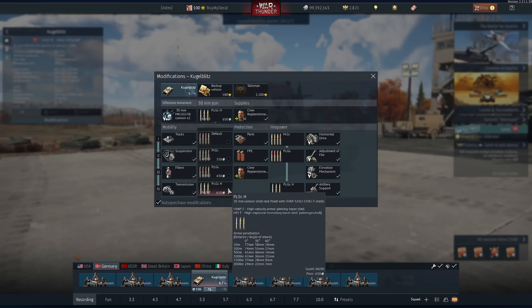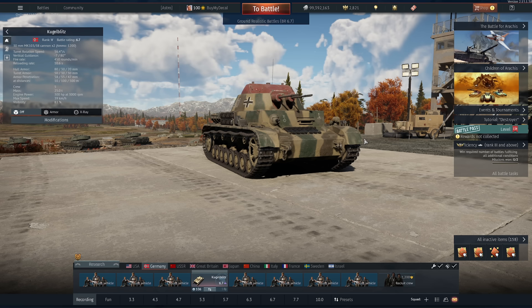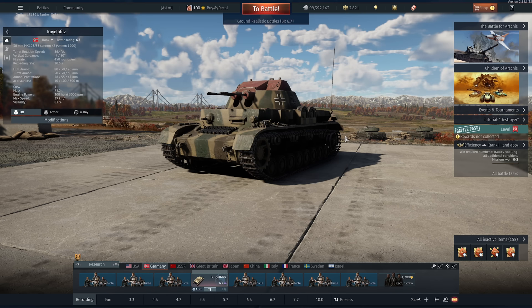Most of you who watch my content regularly will know that I'm a massive fan of the Do 335 B2. This is basically a modified version of the MK 103 that fires roughly the same shell, a little bit less pen — 77mm of penetration at point blank range — which means you can absolutely decimate light tanks, M18s and the like, and even go through the sides of some mediums. Of course we can do some track and barrel torture as well, and hopefully a teammate will show up. But where this thing really shines is shooting down aircraft.